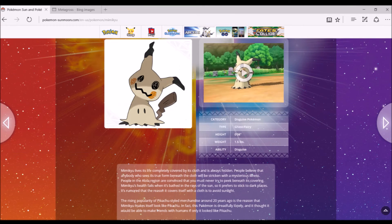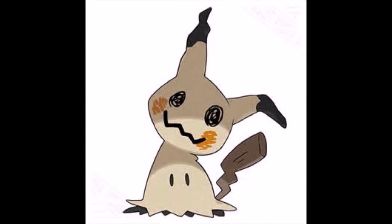Number 4. At number 4, I have placed Mimikyu, the Ghost and Fairy disguising Pokémon. This has a really interesting typing and a really interesting backstory. Basically, Mimikyu is this lonely Ghost Pokémon thing that the natives believe is really bad if you look under its covering, because they believe you'll get a mysterious disease. It's kind of lonely and doesn't have any friends, so it dressed up as a Pikachu when Pikachu came into popularity. It looks like a really cute Pokémon that's just trying to make some friends. It's got the new Disguise ability that lets it disguise itself as a Pokémon so that it can escape damage for one turn. Really interesting concept and design — I'm loving Mimikyu, just like the rest of the internet.